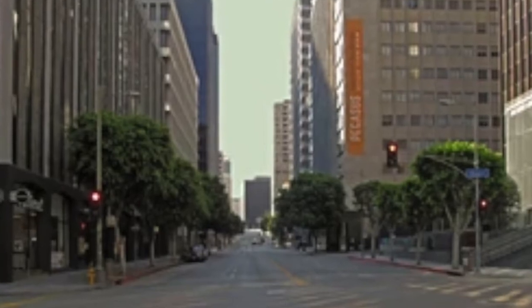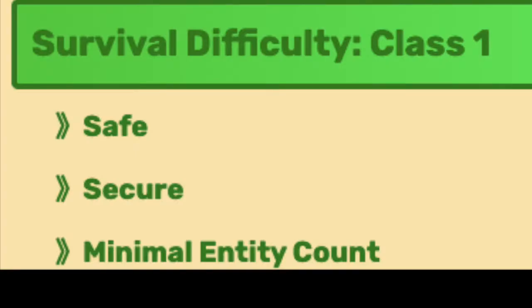Level 11. Level 11's survival difficulty class is a 1, being safe, secure and has a minimal entity count.